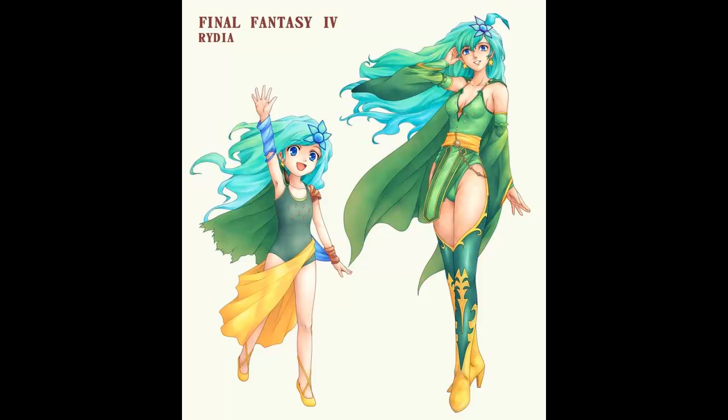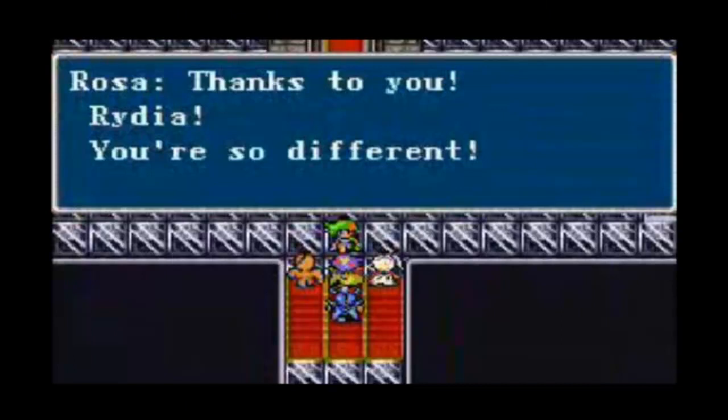Perhaps my favorite example in the game is Rydia. At the start of the game, she is a scared child, clinging to Cecil and providing support with very limited white magic. Somewhere along the way she is separated from Cecil, and later rescues him from an unbeatable boss. She just appears on the scene, aged slightly in a new outfit, and summoning monsters to attack enemies. She is no longer a child, afraid of the world and relying on others — but a woman, confident and powerful.